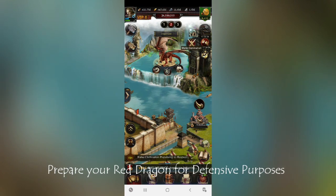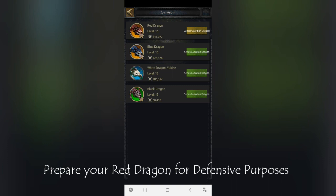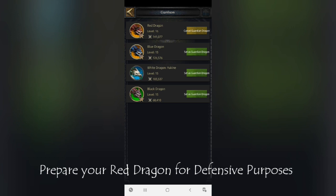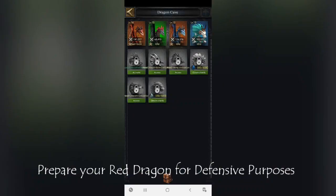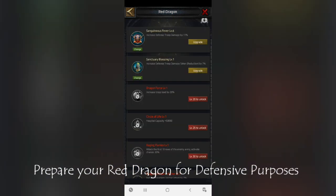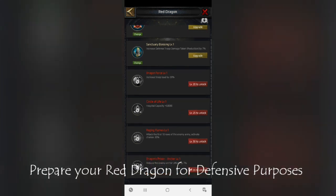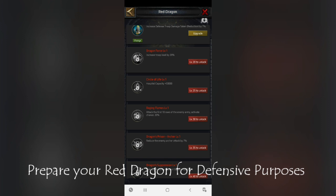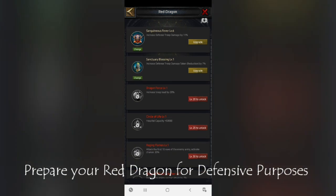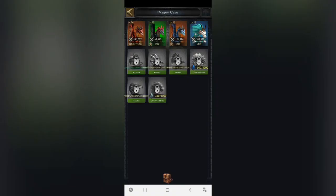Now let's talk about defensive and offensive dragons. For offensive I recommend Skarta, but I don't have Skarta so I can't explain that one. For defensive, the Red Dragon is best. At level 16 of the Red Dragon, a lot of skills are supported: defense troop damage +11%, defense troop damage taken reduction 7%, hospital capacity increase, reducing enemy archer damage, and reducing all enemy soldier unit defense. Start working on a Red Dragon — it is best for defensive purposes and very helpful during battle.